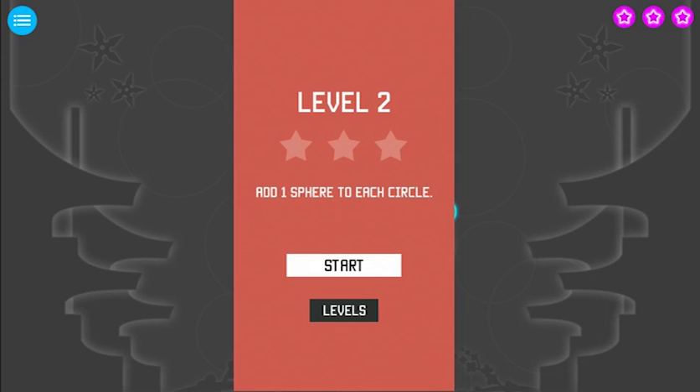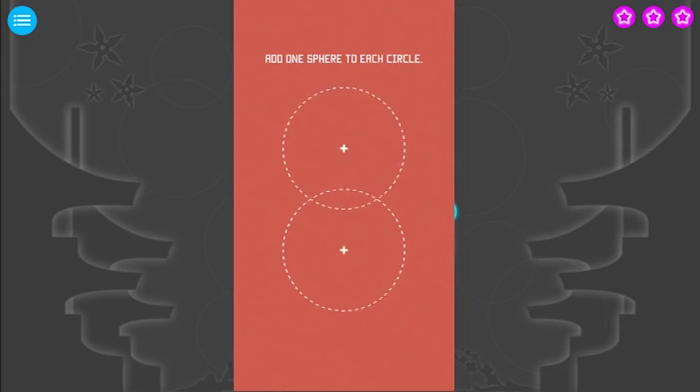Level two - add one sphere to each circle. I can't imagine it could be much more difficult. Just let it do its thing. Oh, spheres that crash are removed. Okay, so it's timing.